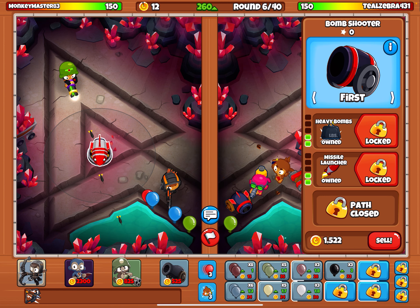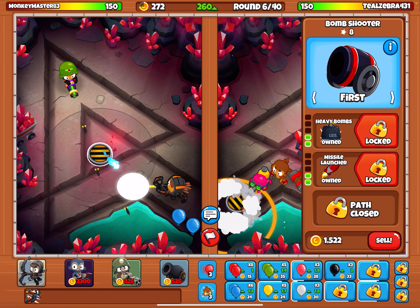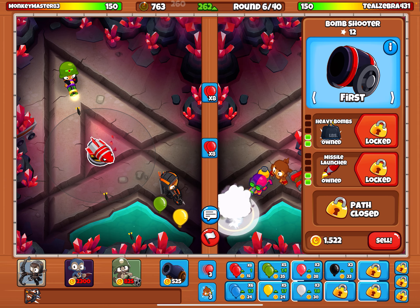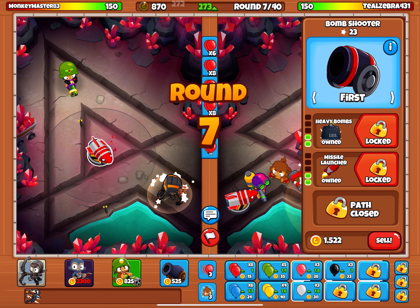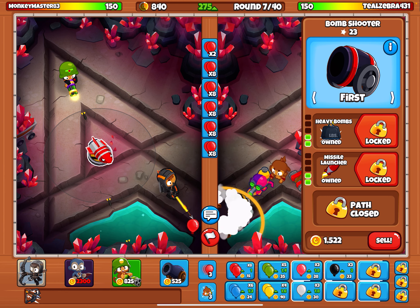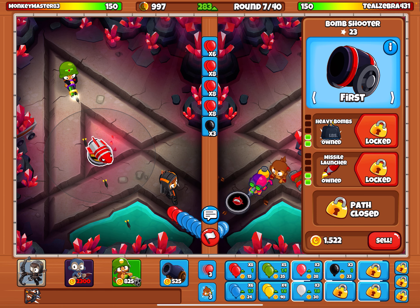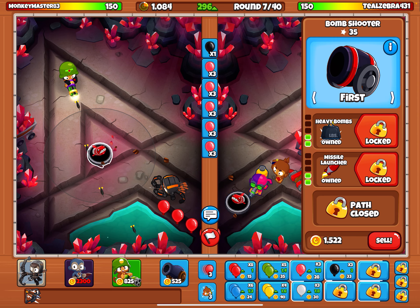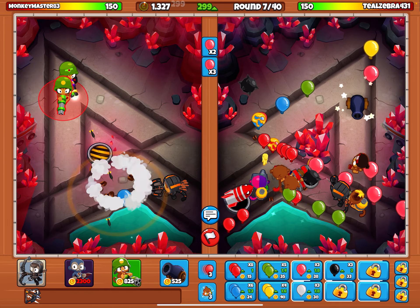Okay, so we're doing pretty good. That rocket is going to defend us against the armored balloons, which are my worst enemy — I can never defend against them properly for some reason. I'm just going to rush them a little bit just to make a little more money, since money is really good in this game. We want to put down some blacks and then some pink balloons.